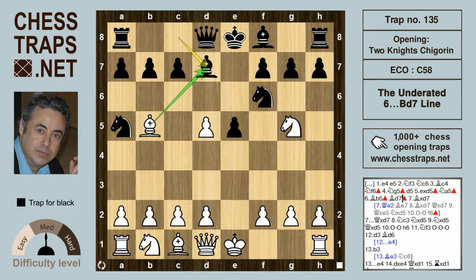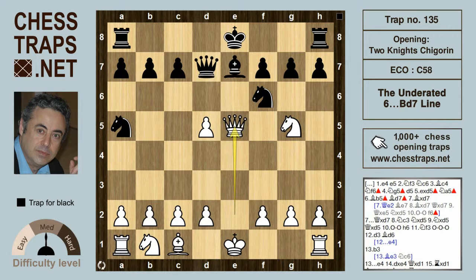The move we're looking at now is the highly underrated Bd7, which poses a good alternative to the c6 main line. White could continue now with Qe2 or Bxd7, but after Qe2 and Be7, white doesn't really win a pawn here — Bxd7 Qxd7...